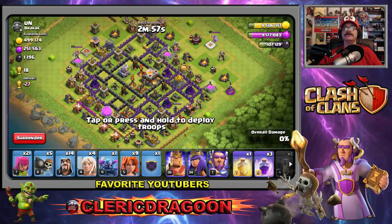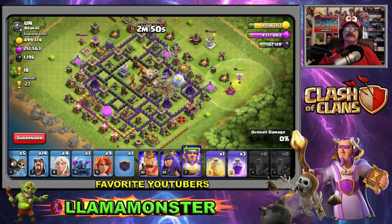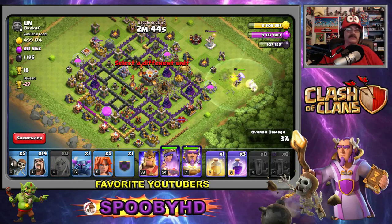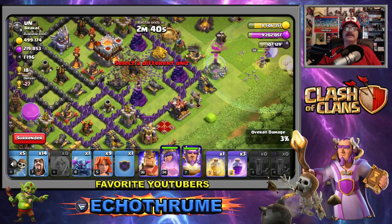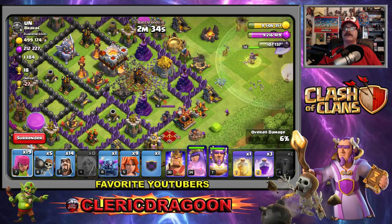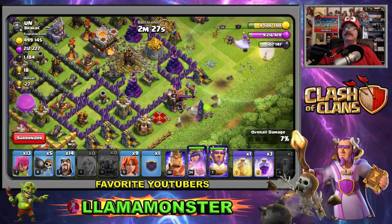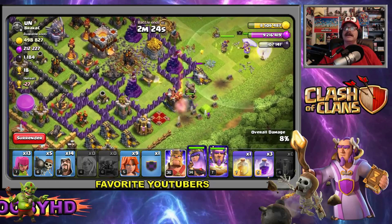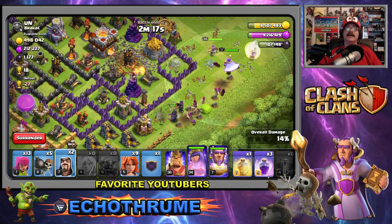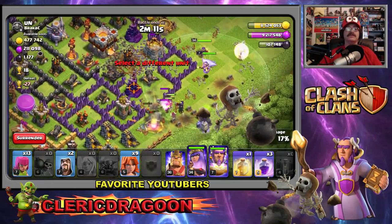Let's put in a bunch of earthquakes right here. Boom boom! Let's put in our Grand Warden a little early, and deploy our Queen - get the healers going. Hopefully the Queen and Grand Warden don't tank it. Let's put a bunch of archers here - big bomb going off, double bomb, boom boom! Let's take out this PEKKA with the Queen and drop some wizards. We have set off the Eagle Artillery!